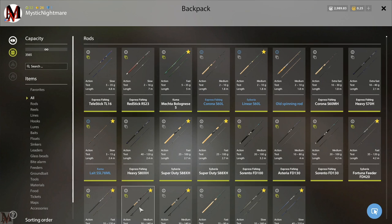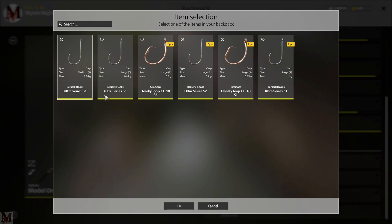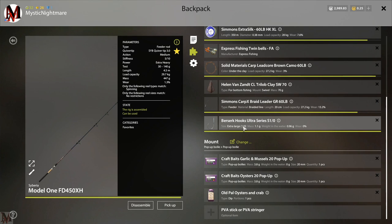When it comes down to hooks, if you're brand new start out with size 4 - Ultra Series. The Deadly Loops are kind of crap to be honest - they're beginner carp hooks. I suggest getting Ultra Series or Berserkers, because you're going to want to keep hold of your fish. There are going to be big, huge carp out here. I started out with a 1 and was absolutely fine; I'm now up to a 1-0. If you want to go for trophies, get up to a 3-0 or 4-0. But you can still catch trophies on 1s, 1-0s, and 2-0s. It's really up to you.